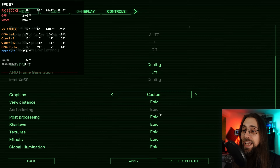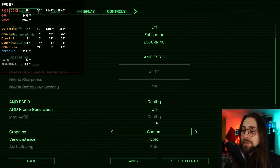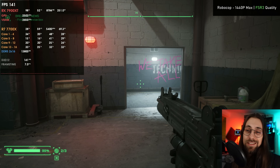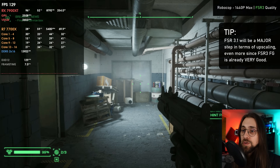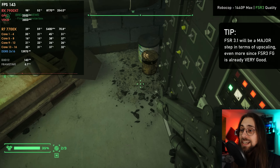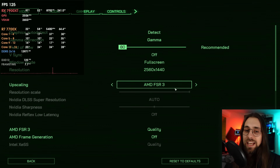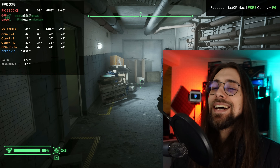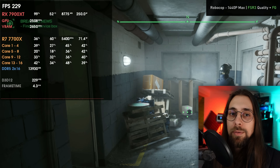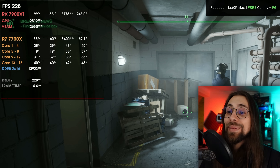Instead of using the resolution scale, as soon as you enable FSR3 you now have the quality mode options. I'm running maximum settings with motion blur and chromatic aberration disabled. When using FSR quality mode, the upscaling quality itself doesn't look that great — we're using FSR 2.2 which is the upscaler component of FSR3 — but in terms of fps we're already running 120. As soon as we enable frame generation we go to 200 fps, and look — even checking the frame timeline, it is just smooth, really really smooth — silky smooth — unlike before where the frame timeline was completely broken.